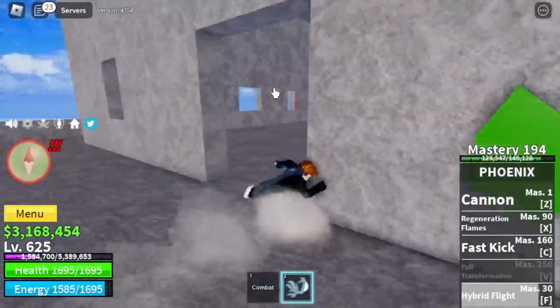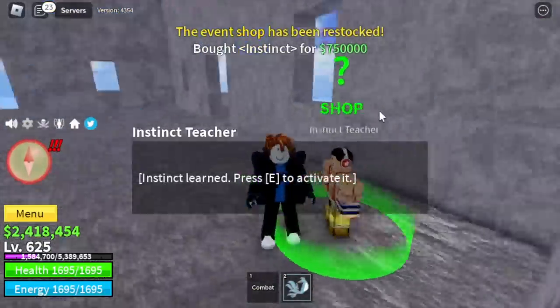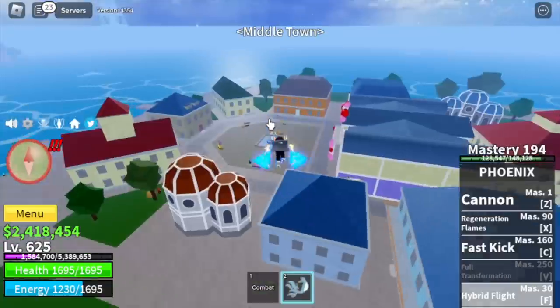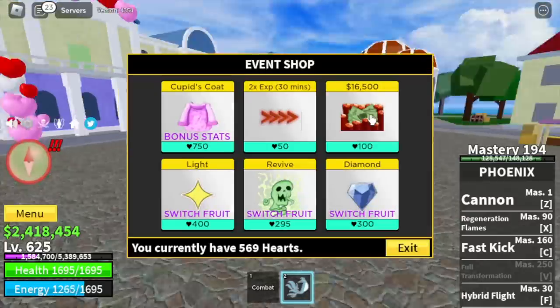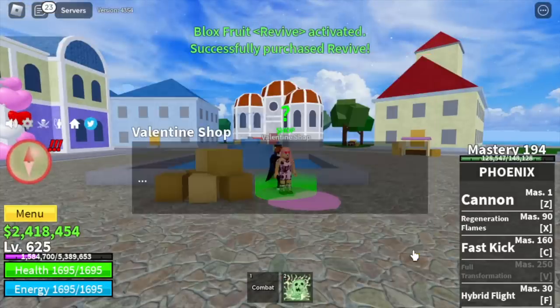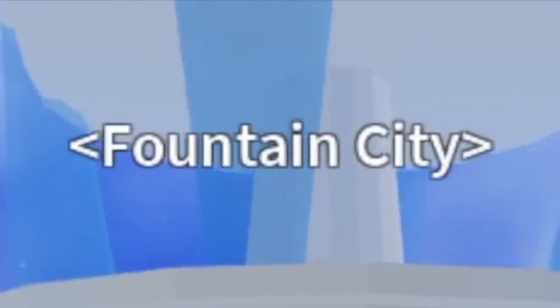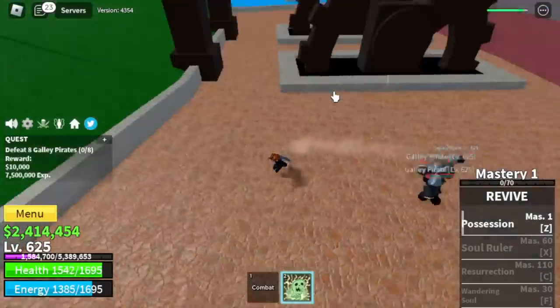Stats at level 625: melee 300, defense, blocks, roots 1275. Next stop: buy the instinct for 750,000 bellies. After restocking, we head to the middle town to buy our last fruit in the first sea — the revive fruit. Not the diamond fruit.